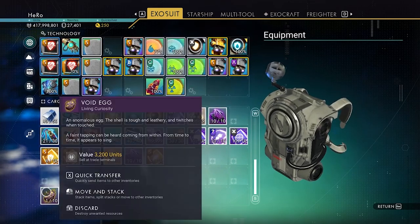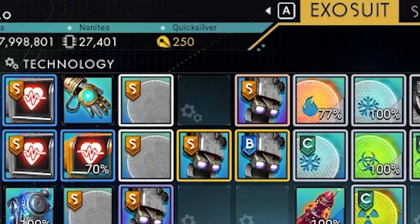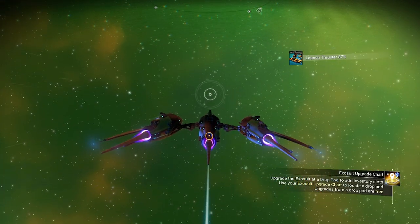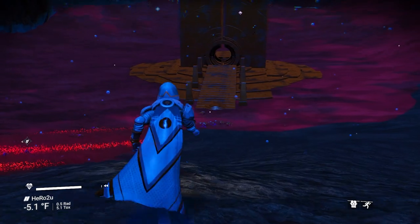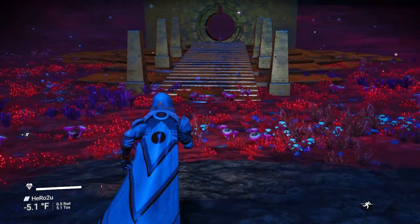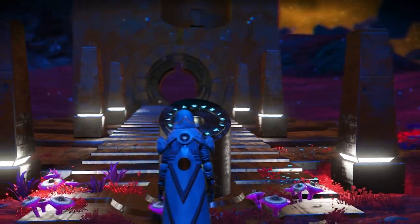The next living ship — you will need one void egg and another 10,000 nanites, and you need to hatch the void egg in your system. I will hatch the void egg quickly. I hatched the void egg in my system. So the next living ship is going to be all red color. Make sure you take a screenshot of this glyph after I finish.